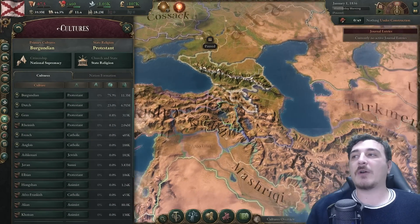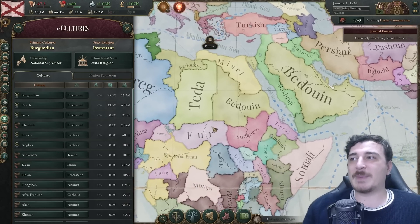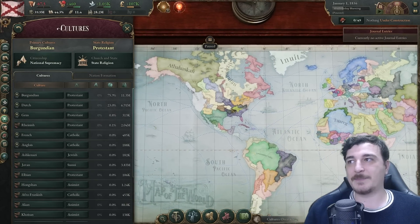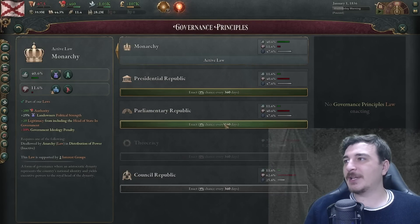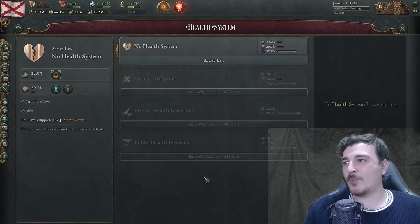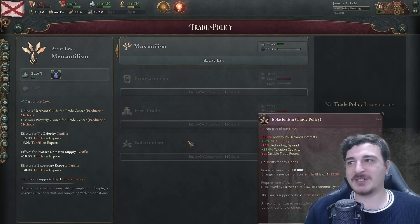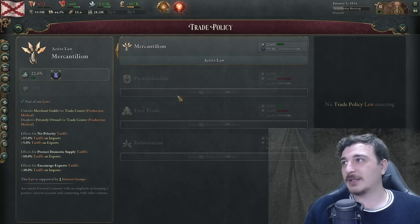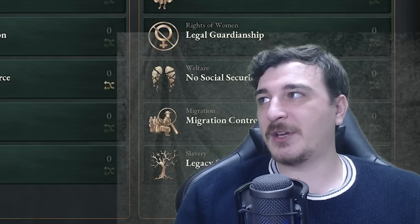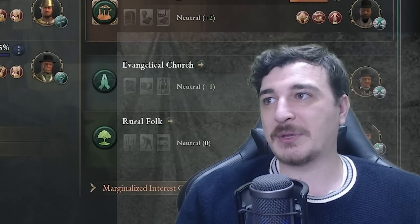We do have Armenians even though Armenia is not a country, and we also have a lot of Azerbaijani, Bedouins, Mashriks. These areas either weren't touched or are exactly the same. Let's see if we have any new legislation — same type of government, same home affairs. I'm not seeing any actual new legislation; they might have just changed some existing stuff.